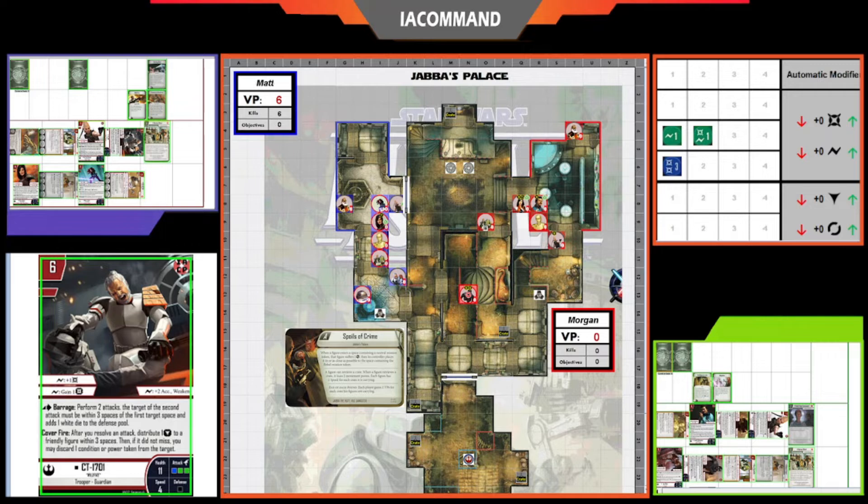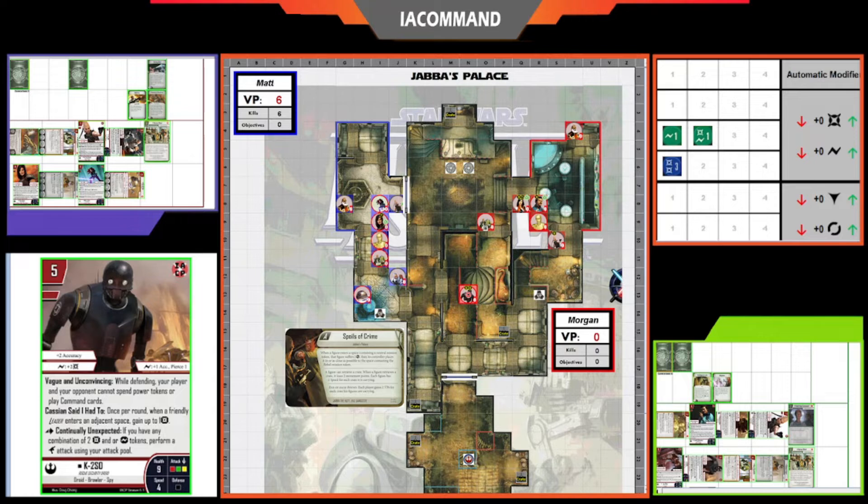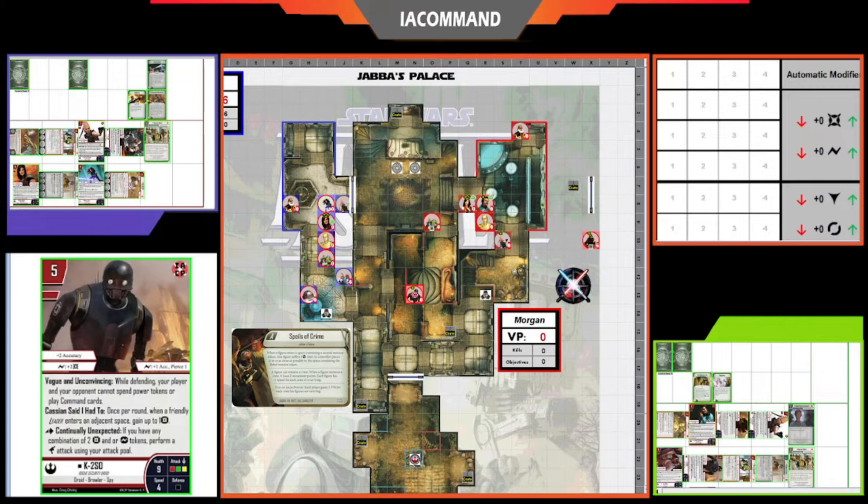Now Morgan activates K2SO who is tokened up and ready to fire. His ability is called 'Continually Unexpected,' which allows him to make a ranged attack — normally he's a melee figure, but if he has two power tokens he can make a ranged attack. CT gained a defense power token from his new ability Covering Fire. K2SO spends his damage power token for a big roll — lots of damage, no surges, but max damage output: seven minus two for six damage to CT.